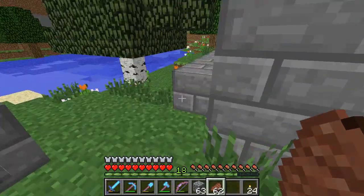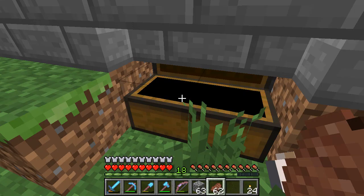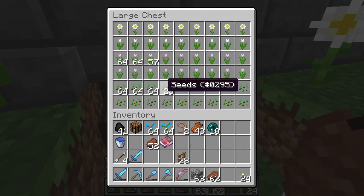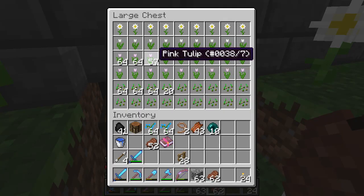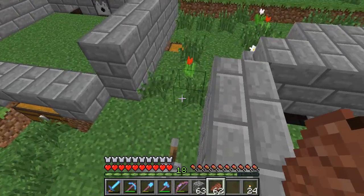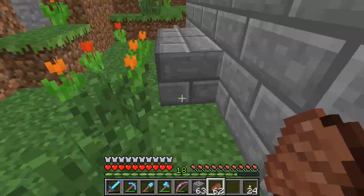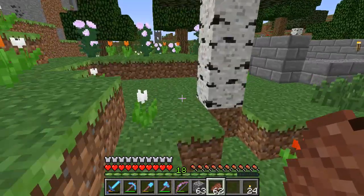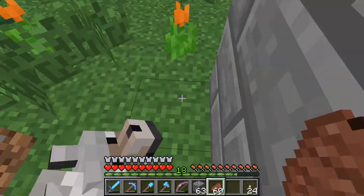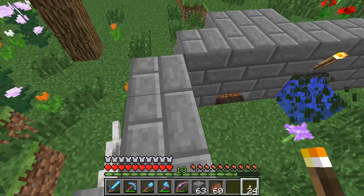Over here — orange tulips and red tulips. Very nice. And then over here is — more seeds! Pink tulips, white tulips, and oxeye daisies. But it's the same operation, guys. Turn on the lever there, and here, and here.